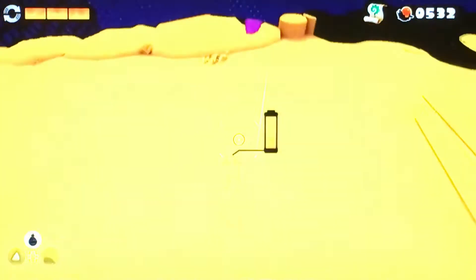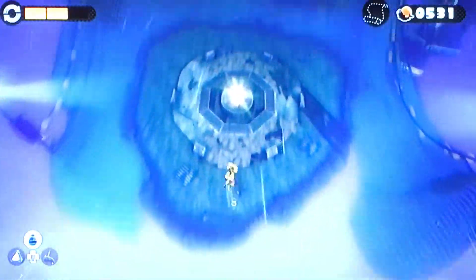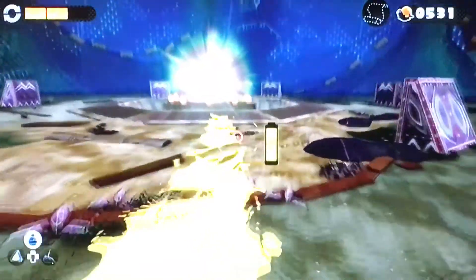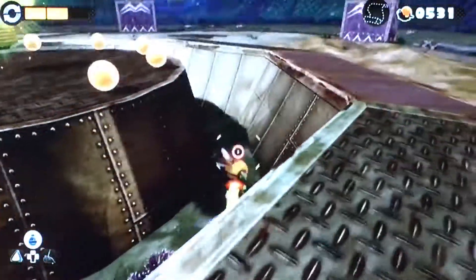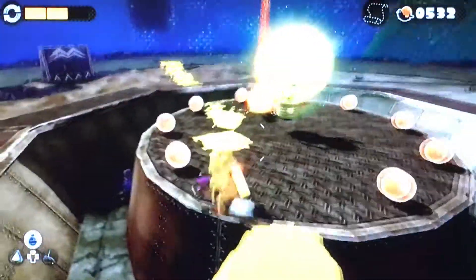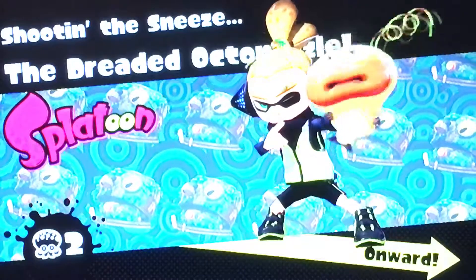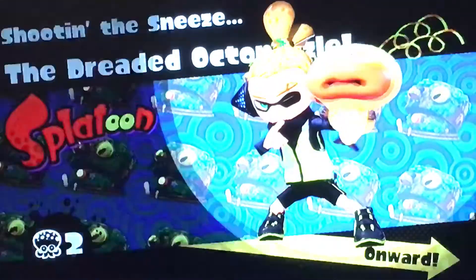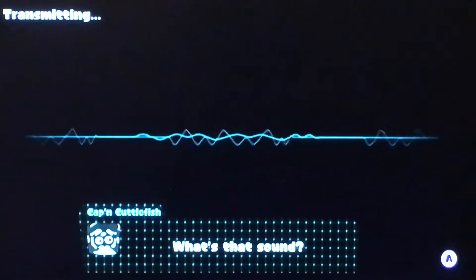Fun little fact — I'm gonna jump off the edge real quick. Okay, so I cleared up all the ink and the boss is still defeated. But if we go over here, you can notice his little shoe is here, and as far as I know the other one is missing. I'm not sure where it is.